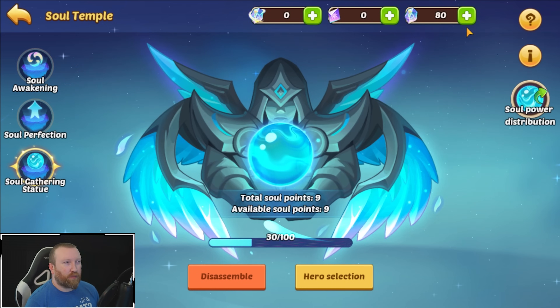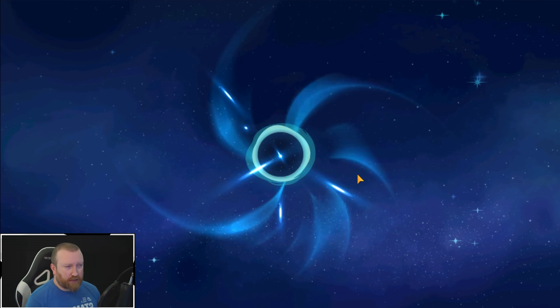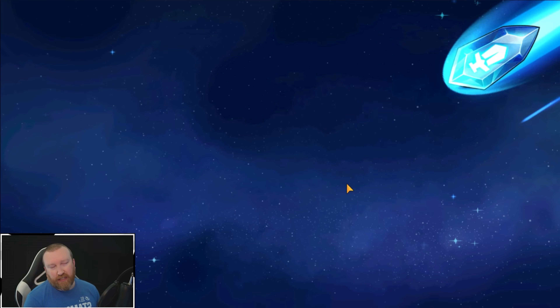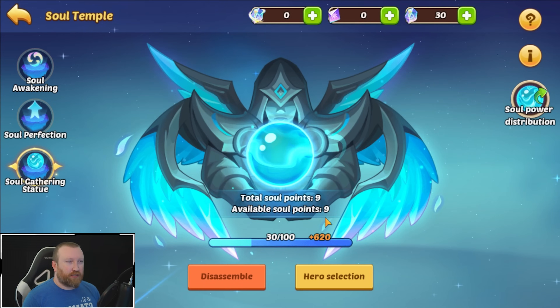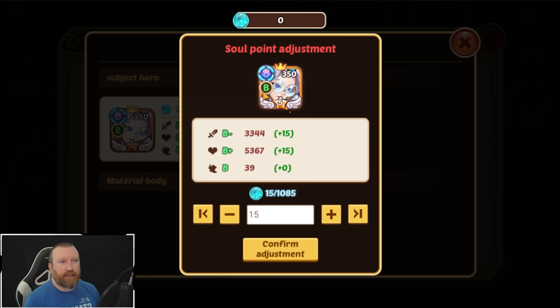I'm going to scrap one of these, and then do two more awakenings just to see if we can get some different tier heroes. If we can get a B minus or higher that would actually be really cool — but probably not, they're probably just going to be garbage summons with less power. But I don't really care about the power right now. So we got a little unlucky, just normal stats. We can go to hero selection, select the rest of these, and disassemble them to get more points — up to 15. It looks like every 100 points grants a speed stat, and we can put these stats into this hero and confirm it. You can put a max of 1,085 additional stats into a B tier hero.